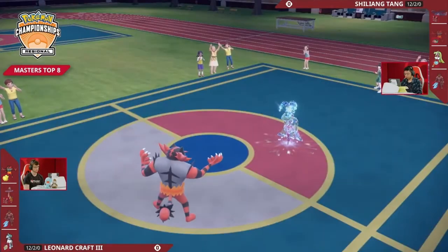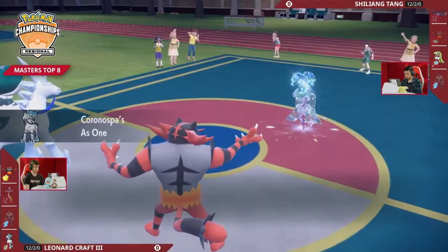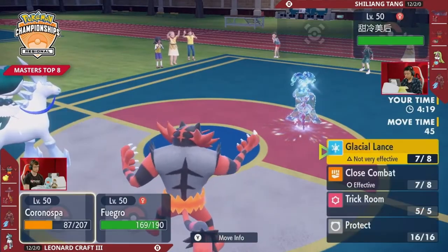You never know. Triple Axel means triple chance to critical hit, if you know what I'm saying. That's true — I don't want to do the math on that one. Anyway, Calyrex back on the field, going to be able to threaten with a Close Combat. If Close Combat connects, I think this game is over. But Leonard also knows he doesn't need to rush into it.